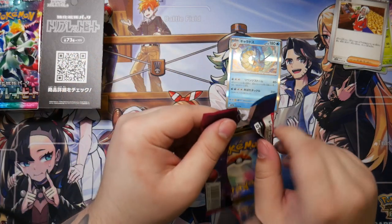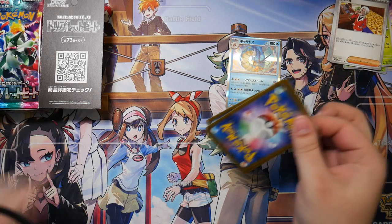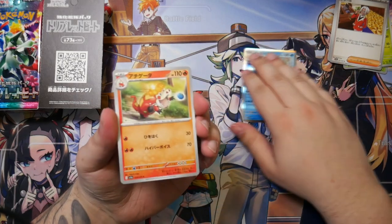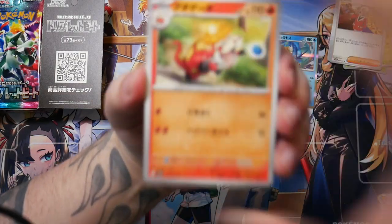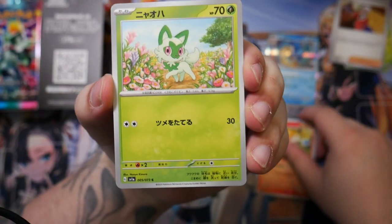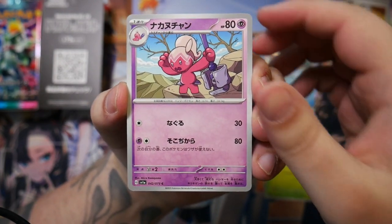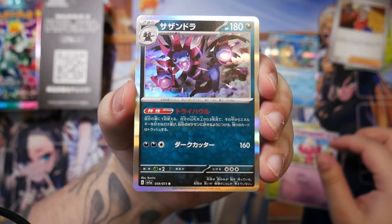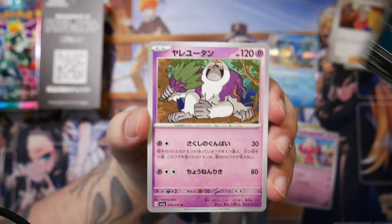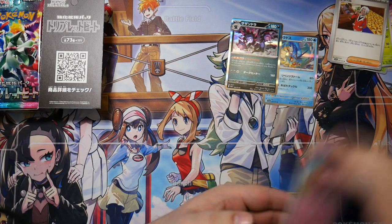The Floragato is actually pretty cool because Paldea is inspired by Spain, and so are the names for some of these Pokémon. Floragato — you can immediately tell it's inspired by Spanish. Flora, I'm pretty sure, is flower in Spanish. And Gato is the Spanish word for cat. We also get a Sprigatito. We have the evolution, a Tinkatink. And another holo — a Hydreigon. And an Oranguru. We're getting all the holos out of the way.